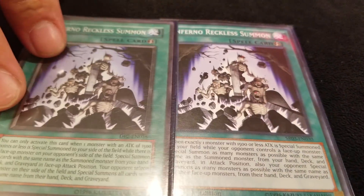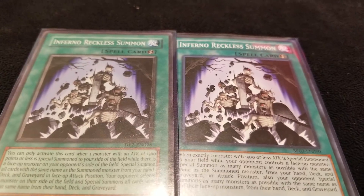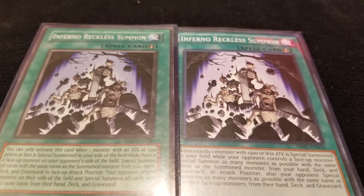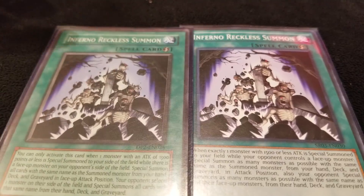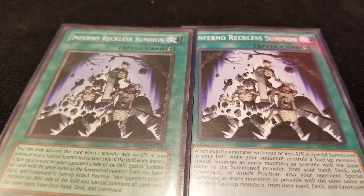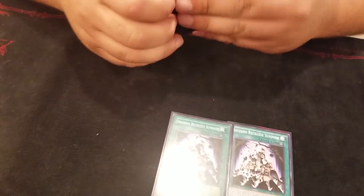And then Inferno Reckless Summon — this card has really long text but basically, if your opponent controls a monster and you special summon a monster with 1500 or less attack, you can special summon as many monsters with that name from your hand, deck, or graveyard. Your opponent can also special summon from theirs. The ideal play is to Jizakira one of their things, or if they leave one monster, Jizakira it, then Rev System your Hers, Inferno Reckless Summon your Core, and you get three Cyber Dragons from deck. If you have more Hers, Cores, or Beer in grave, you special summon those too. And you can also summon Siger off of this from the grave.